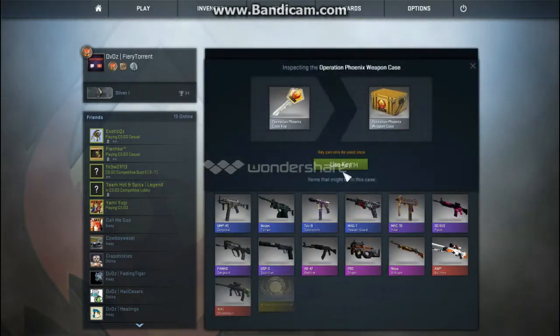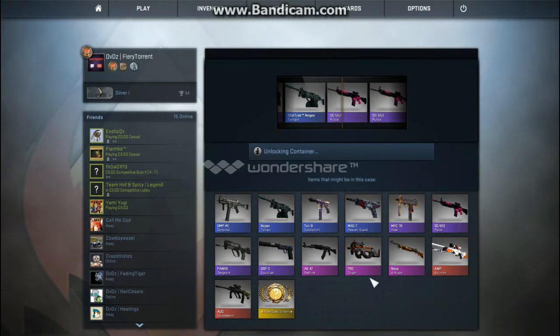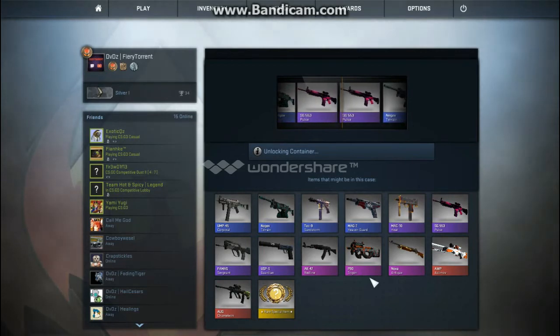Let's open the OP Phoenix. Chameleon, OP Ozzy Mob clearly, P90 Trigon yeah, Red Line, Antique sure, the Heat — I'll take yeah. Other than that nothing really, and obviously a rare special item but I doubt I'm gonna get that. And an SG Pulse which I already have. God dang it.